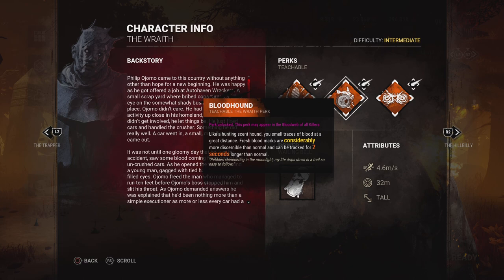His second teachable perk, available at level 35, is Bloodhound. When running Bloodhound, fresh blood marks are more discernible than normal and can be tracked for longer. It's a mediocre perk, but certainly not the worst. Blood is a very reliable way to track and Bloodhound makes it much brighter. I've played with Bloodhound and it definitely helped, but once you get good at the game and tracking scratch marks there are just better perks to run.